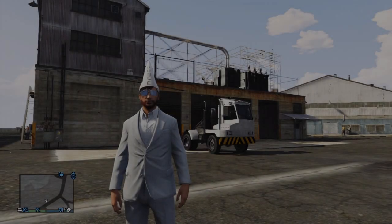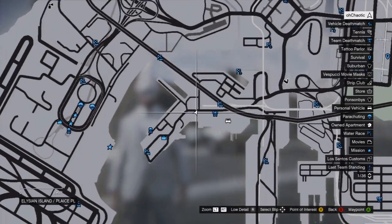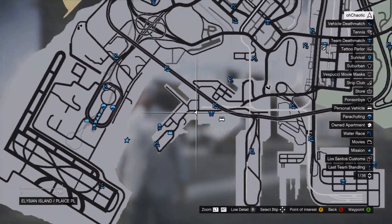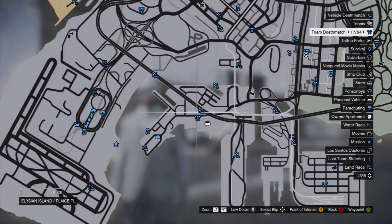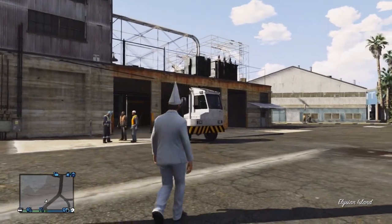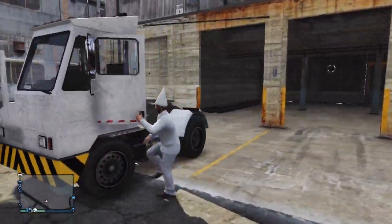First of all, you're going to need to know where to find the Dog Tug. The best location to find it is at my current location, parked outside this warehouse. Sometimes you can also find the Dog Tug driving around the industrial area of Los Santos, which is the area I'm currently in.